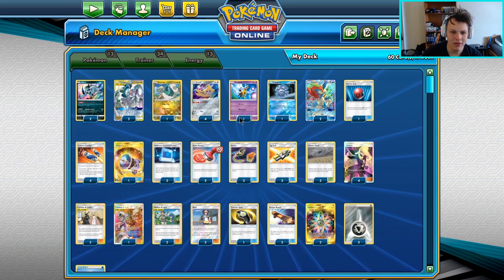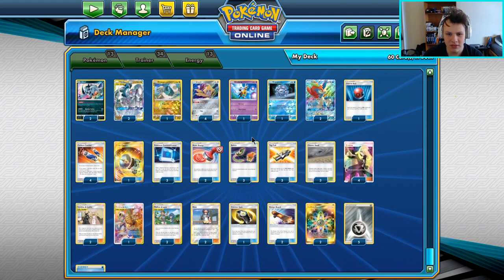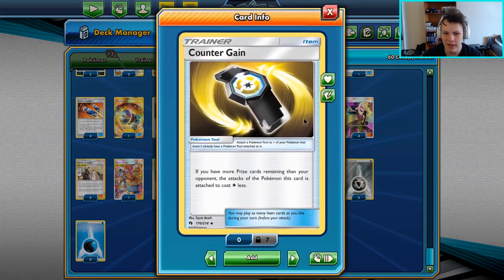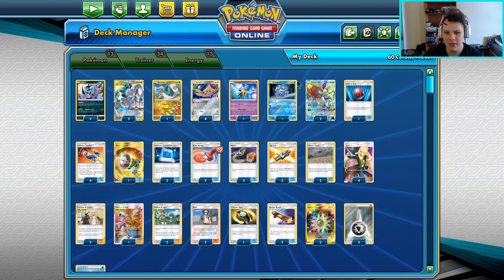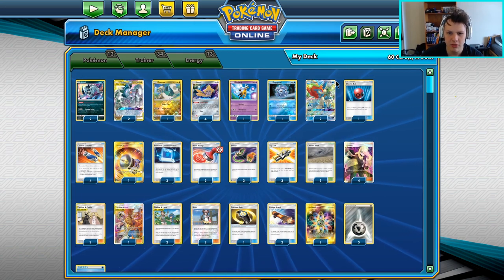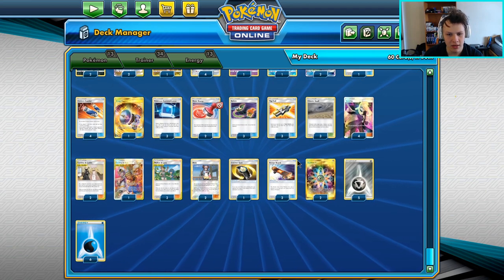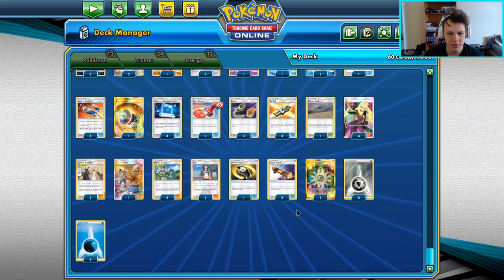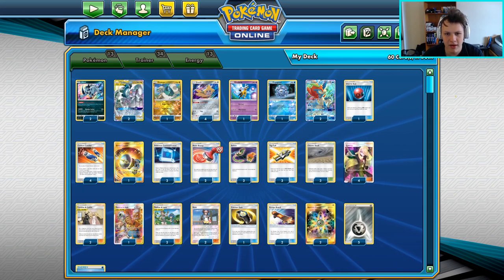Today we are playing some games with ADP. Just a pretty standard list for what's been going around as far as ADP goes. It is a Rosa build with the Custom Catchers and the Counter Gain and all that. We don't play the Mimikyu — I think the Mimikyu is a little bit too inconsistent to be used, even in stuff like the mirror match. So no Mimikyu, not a big fan of it. But we've got the rest of the gang here.